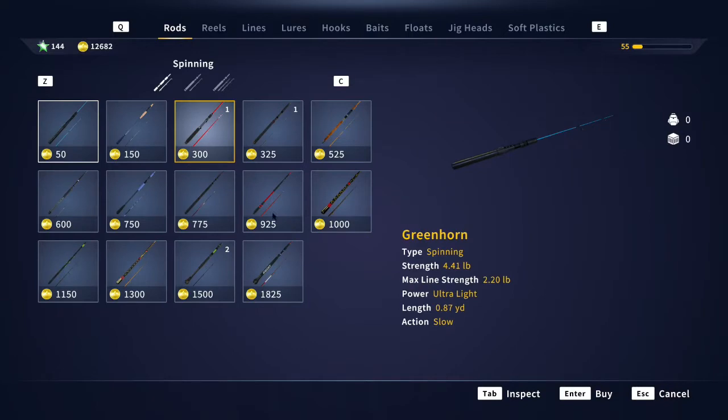Let's hit "Buy Equipment" and take a look at the rods here. Now, if you look at these rods, out of all your rods, you've got your Greenhorn right there. You can get that with a fairly balanced rod and reel.